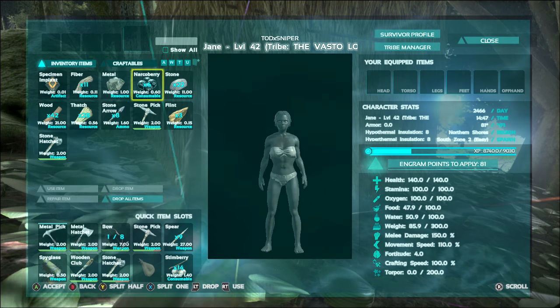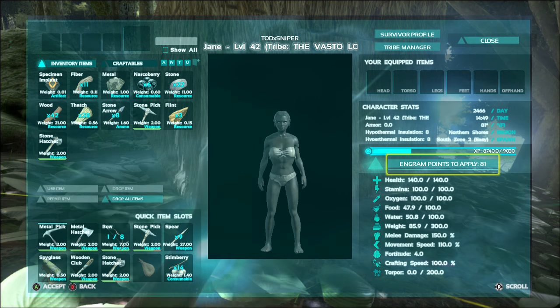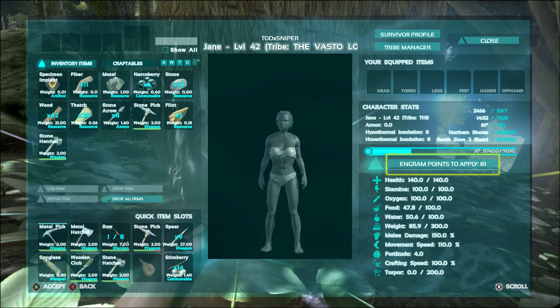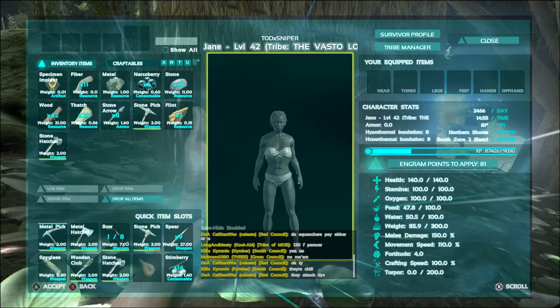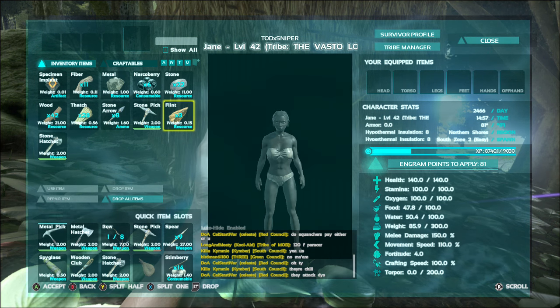When you first start out the game, you're going to want to make note of your experience bar. Right now I currently have 8,740 out of 9,030. Once I hit 9,030 I'll level up again, get some engram points, and be able to spend stat points on health, stamina, oxygen, food, or whatever I want to increase my character.